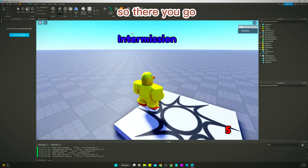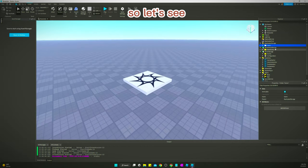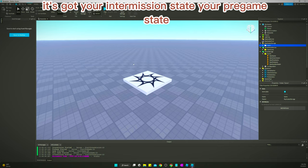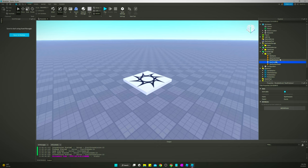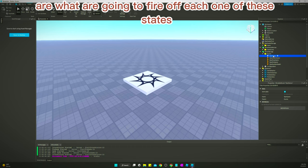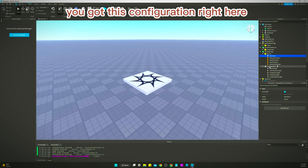Now let's get into how everything is working. We've got these events right here — just imagine the game has different states: intermission, pregame, game, sudden death, and postgame. These events are what are going to fire off each one of these states. They are in ServerStorage; you also have a Configuration in ServerStorage.